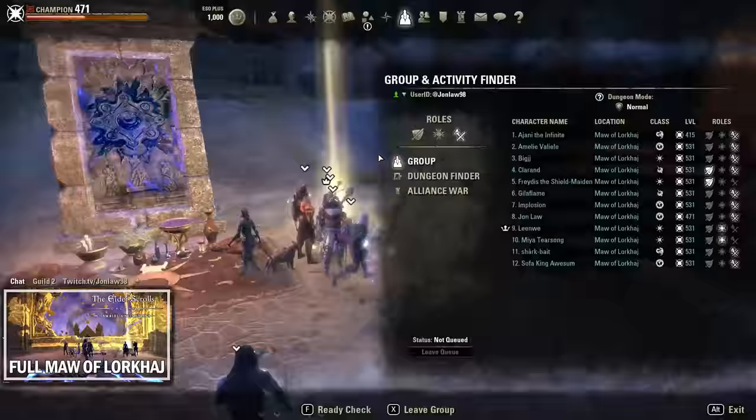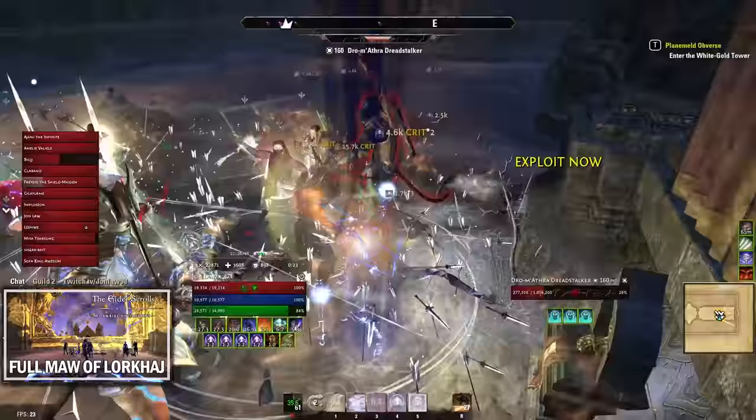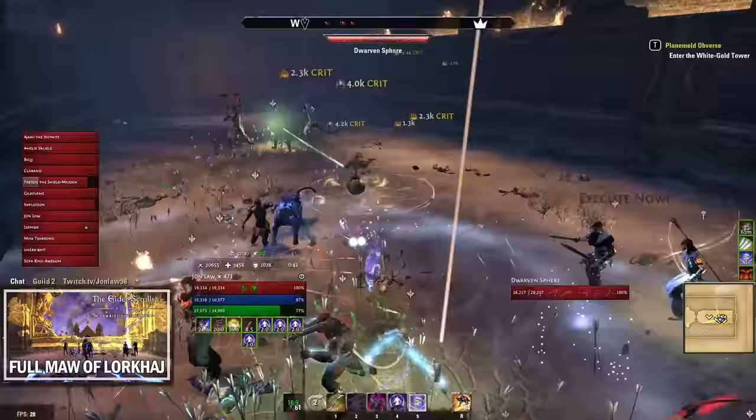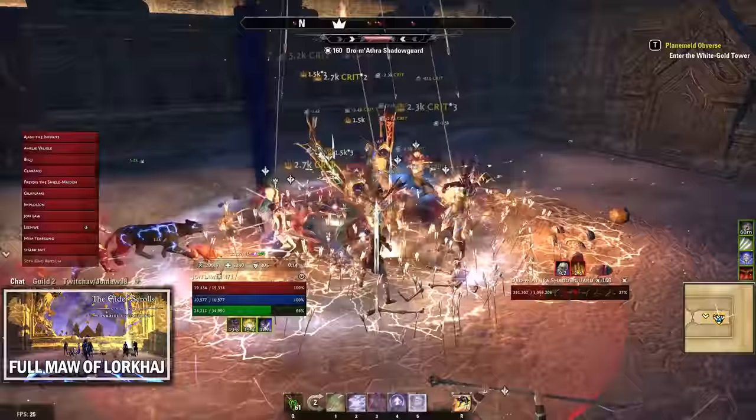After picking up the chest, you enter a rectangular room with more adds that spawn on the left and right sides in a few shorter waves. The priority targets are the sun eaters because they cast, so kill those first. Clear out all the adds and you'll be ready to head toward the final boss.